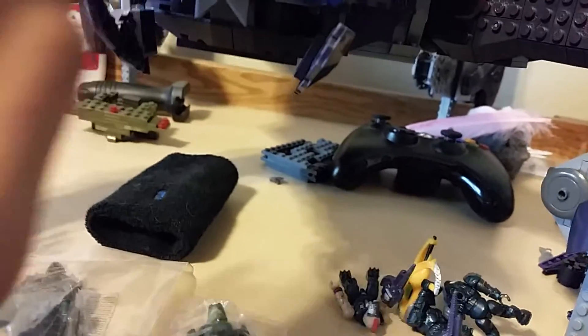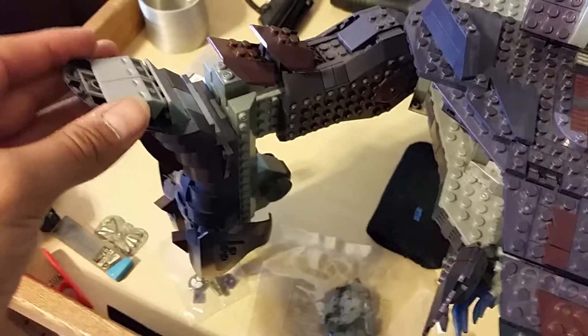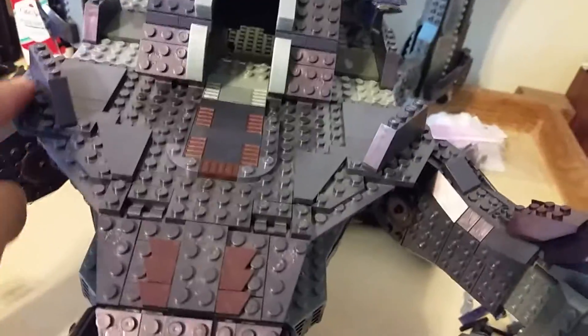The mandibles or jaws down here do move, which is very cool. The legs can move side to side with big ball joints, and the inner pieces also have articulation. These pieces on the sides can move in and out. Then you get this little cockpit here — it's connected by just a couple of studs and comes off as one big piece.